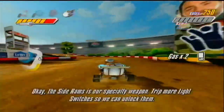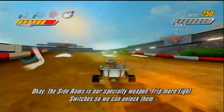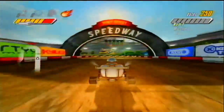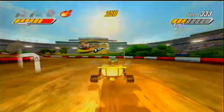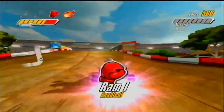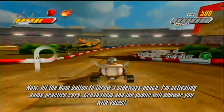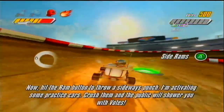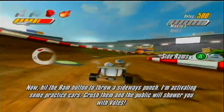The side ramps is our specialty weapon. Hit more light switches so we can unlock them. Now hit the ram button to throw a sideways punch. I'm activating some practice cars — crush them and the public will shower you with votes.